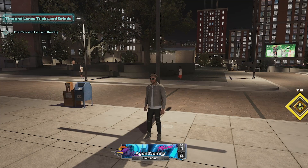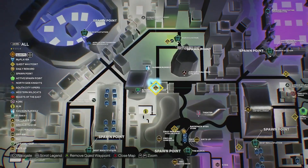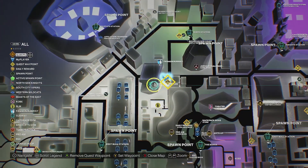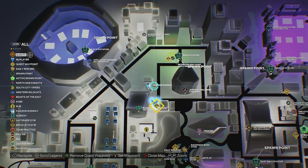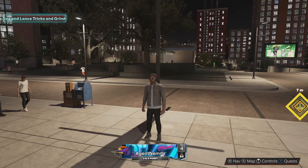Let's go ahead and look at the map first to show you where they're at. They're in their typical location right by the Pink Diamond Plaza, My Team Building, the Fashion Runway, the Jordan Building — all that right in their little corner over here. Let's go ahead and look at the quest.